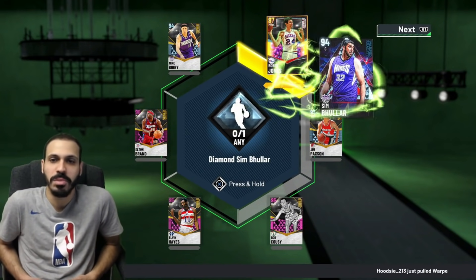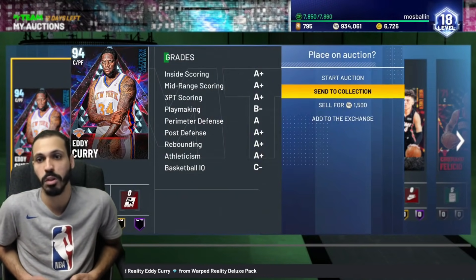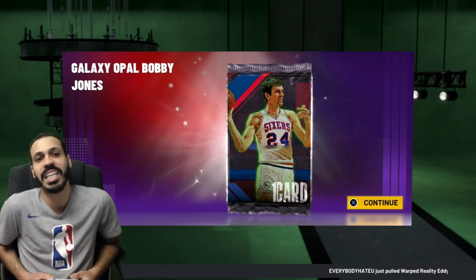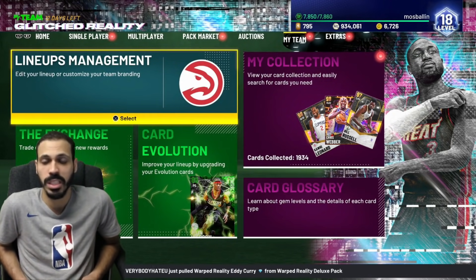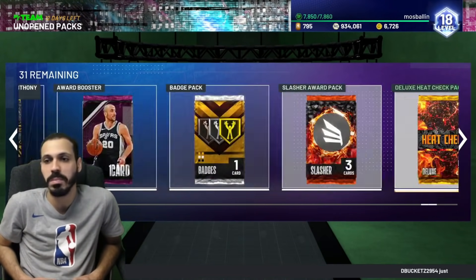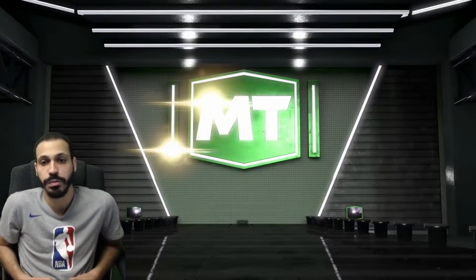We go ahead and add Sim to the exchange. If you were doing this yourself, I'd recommend doing the XP challenges first before sending cards to the exchange — that way you get both Bobby Jones and all the XP done. And there we go — galaxy opal Bobby Jones! We literally spent 65k. Maximum 70k was what I spent, buying them ASAP without really waiting.